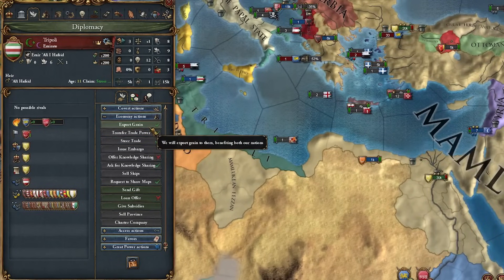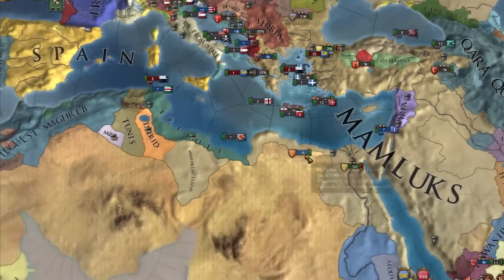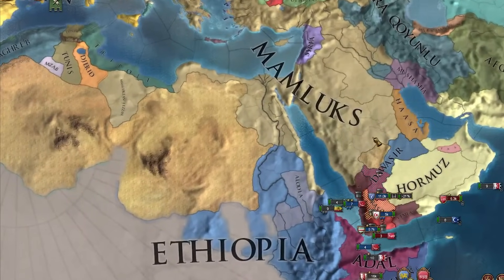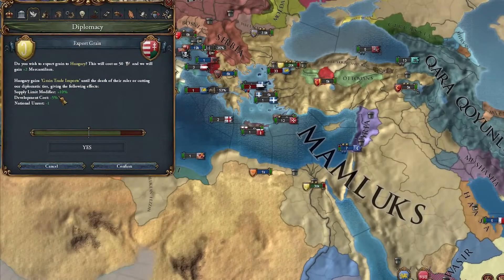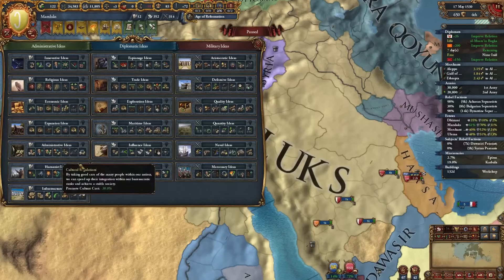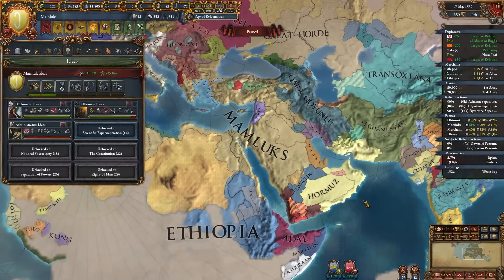Looking at this - Export Grain costs 50 admin, we gain two mercantilism, and until the death of their ruler they get additional supply limit, dev costs, and national unrest. That's actually pretty nice for subjects. Third idea group time - we're going to pick up Admin ideas. It's a must considering the size of our empire.